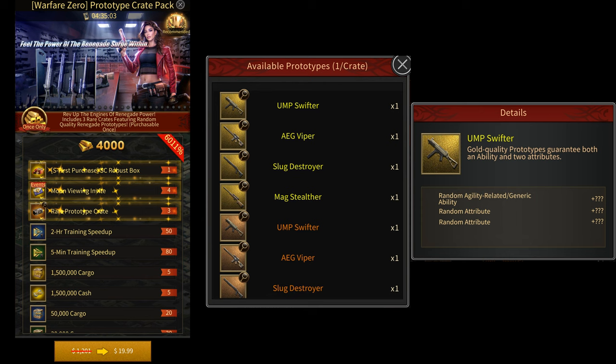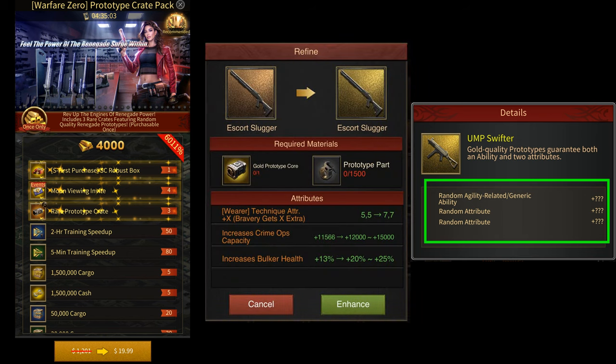When you open these crates, you also get random Attributes on these Prototypes. For example, if you get the UMP Swifter, you'll either get a random Agility-related Ability or a Generic Ability as your main Buff. And on top of that, you'll also get two more random Attributes — for example, Ops Capacity and Bulker Health. The random Attributes that you get will also have random values. For example, if you get a Crime Ops Capacity Buff, it'll be anywhere from 12,000 to 15,000 on a Golden quality Prototype, and if you get a Bulker Health Buff, it'll be anywhere from 20% to 25% on the Golden quality Prototype.